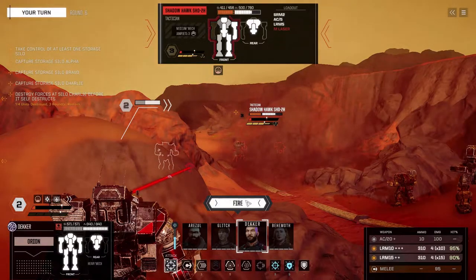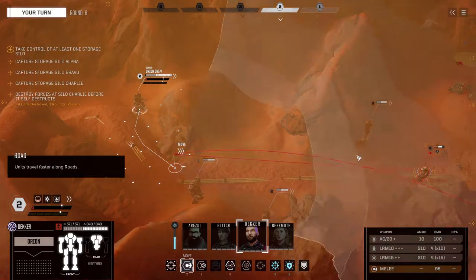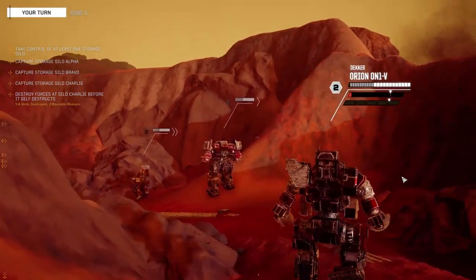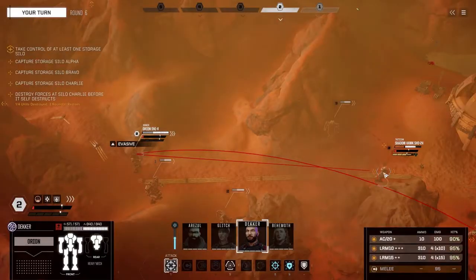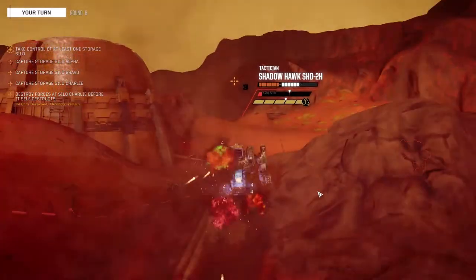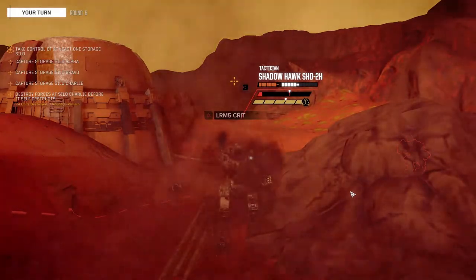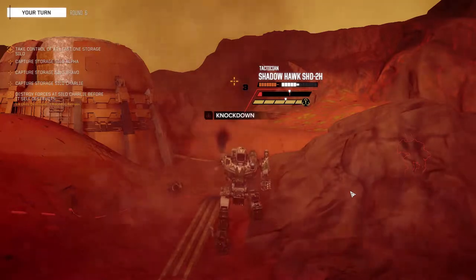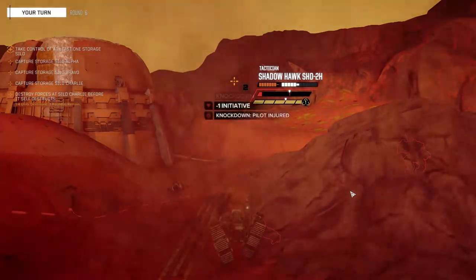We could move up and potentially get the AC20 shot. Yeah, let's get the AC20 shot — we might be able to get a kill here then focus on the other guy. We missed, but we are knocking him over. All those chest shots — love it. So fall over please. What's nice about this is we're not going to have to waste morale precision striking this guy.